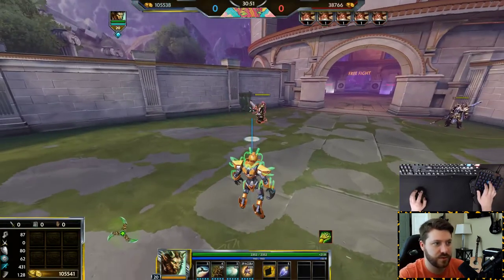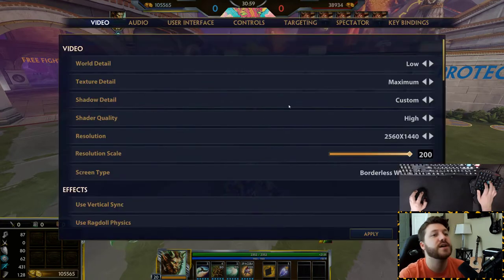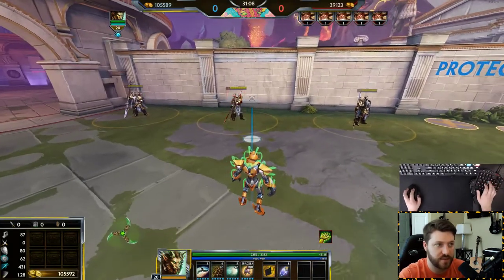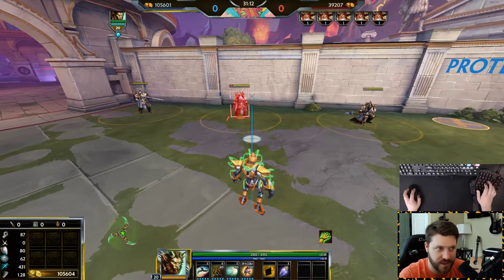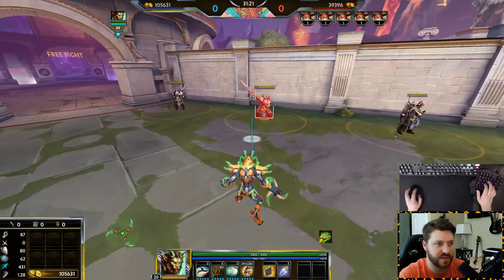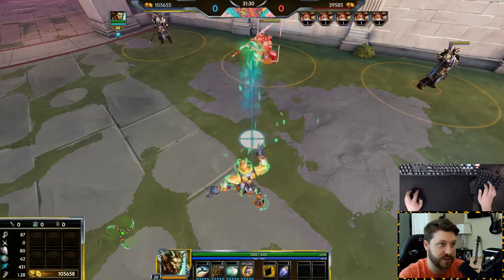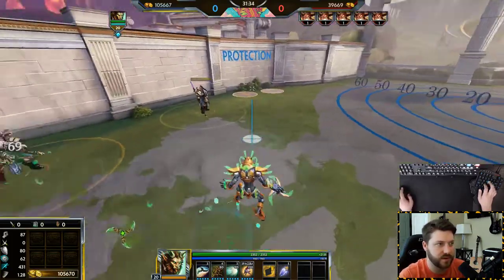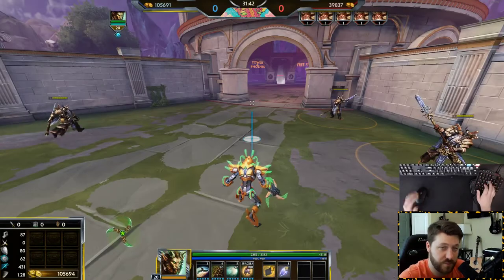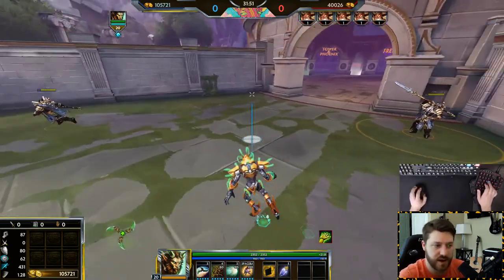Bracket highlight basically shows whether you're targeting a god. I use this because sometimes you're within auto attack range and want to make sure you're hitting them. It lets me know when I'm going to hit somebody — even if my line is a little off the god, as long as that bracket comes up you're going to hit them with an auto. It's basically your margin of error. For melee gods, when you're within melee range the bracket will come up. It's personal preference.